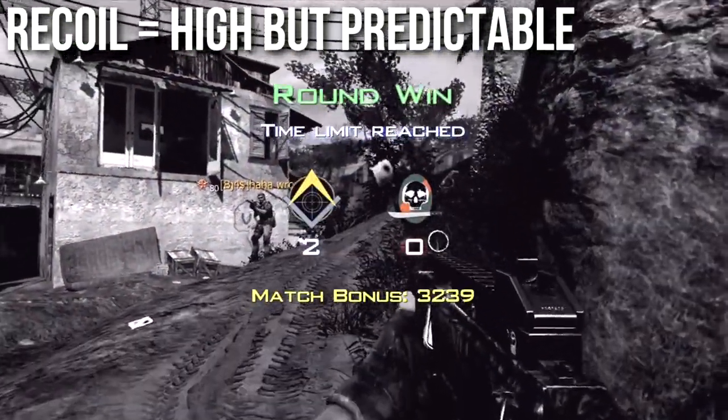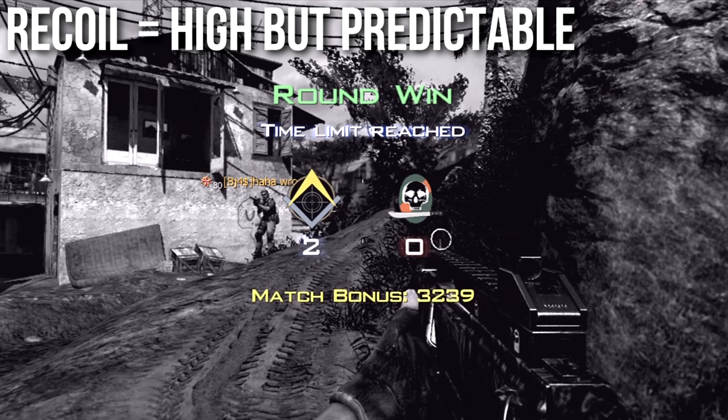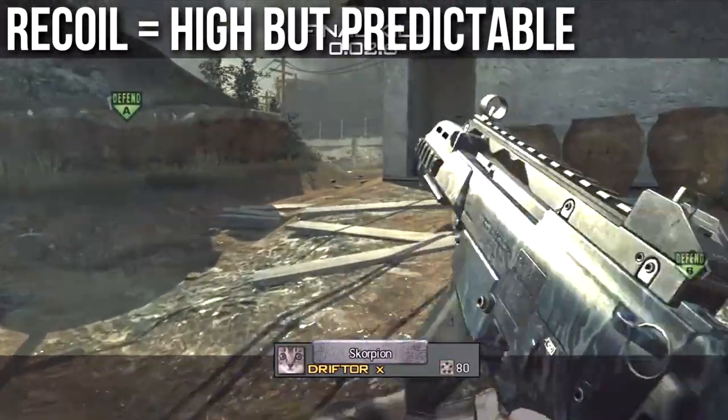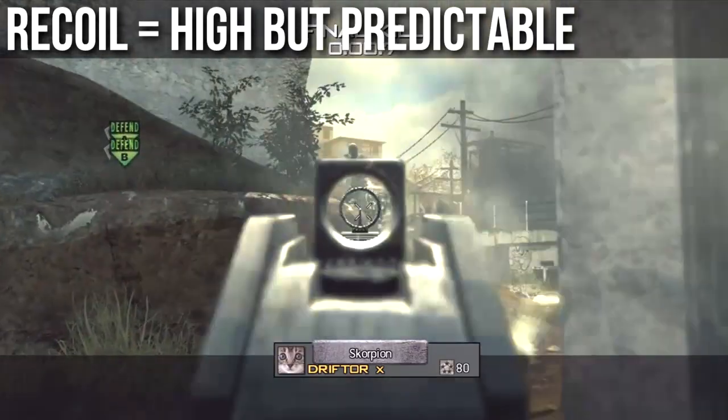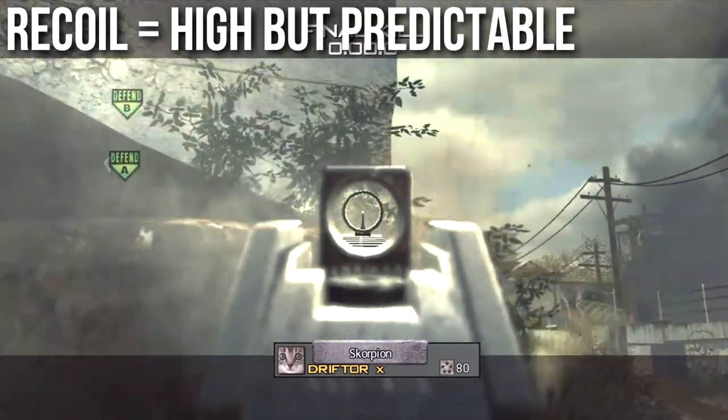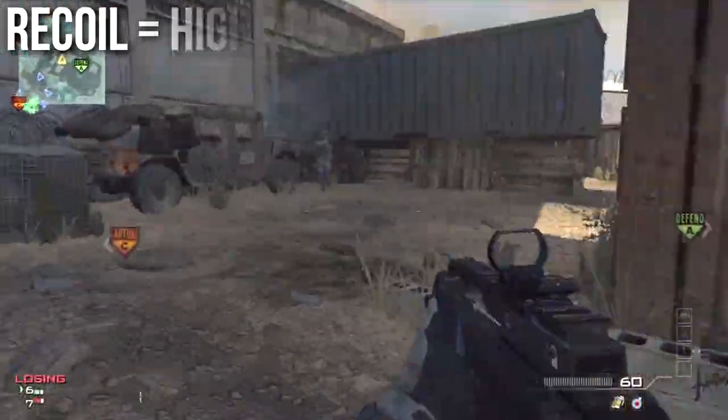When it comes to mastering this recoil or predicting how it's going to behave, it's very, very easy. I use this like a bullet hose — I just hold down the trigger, and since I play on console I pull the thumbstick down a little bit, or if I were playing on PC I would slowly drag the mouse down, and it's going to be a dead-on death laser that doesn't wobble to the side. So: high recoil, but very predictable recoil.